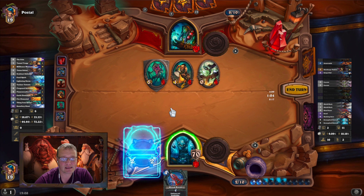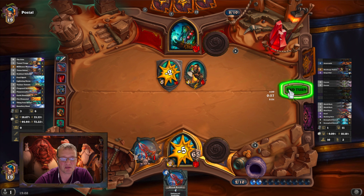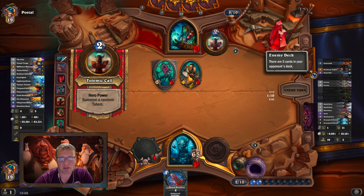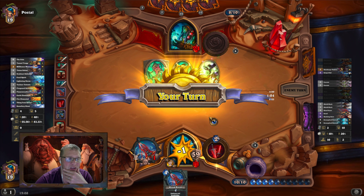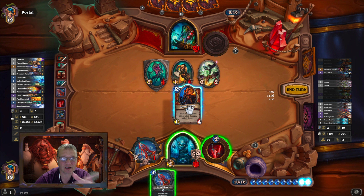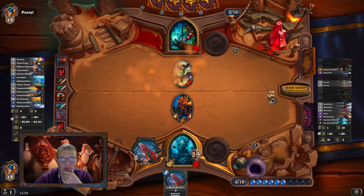Another Bring It On — bloody hell, how many of those do I have? That takes me to 70 health. Let's zap that. Take five damage — I can live with that. I'm on 76 health. 11 cards to his five — he's going to run out of cards now. I've got a funny feeling he's holding a Snow Fury Giant. Hero power, throw something down, clear the board and pass the turn.